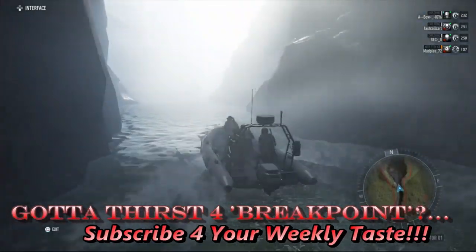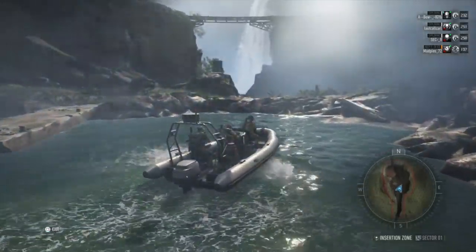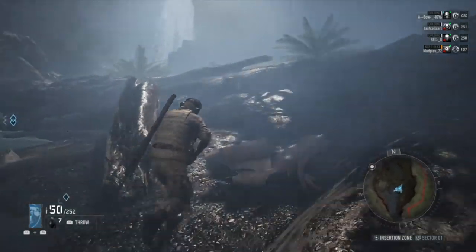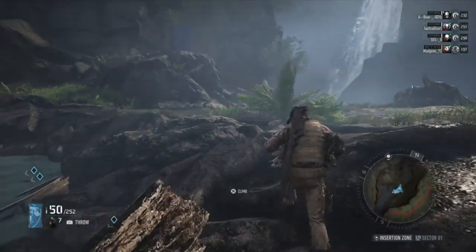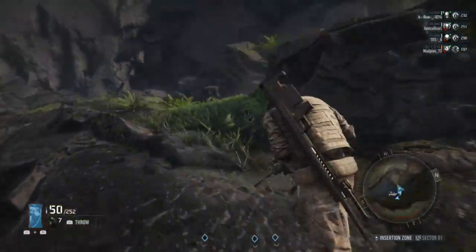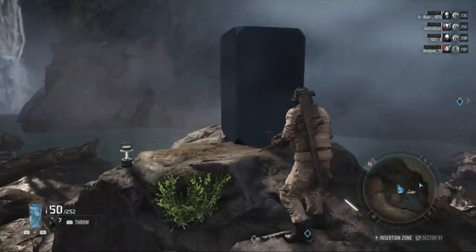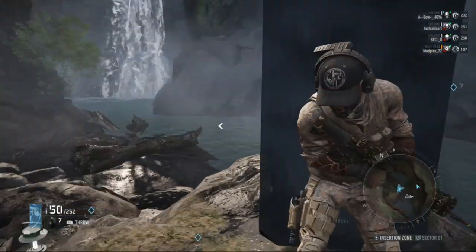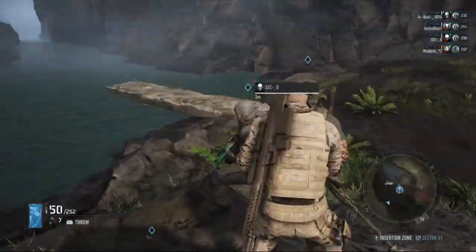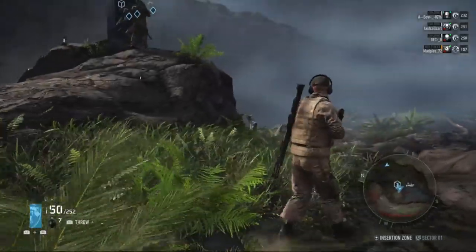A quick heads up: the NPCs are 260 plus — gear score of the squad does not matter. As you can see, our squad has a variety of scores, all the way up close to the hard cap, all the way down to the 100s. Also, sector one — pretty much the whole raid — is open world. You're free to explore, take your own route, do as you wish, but at the bivvies you will not be able to spawn vehicles; they're strictly there to go and gear up.